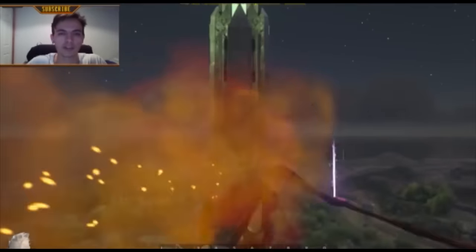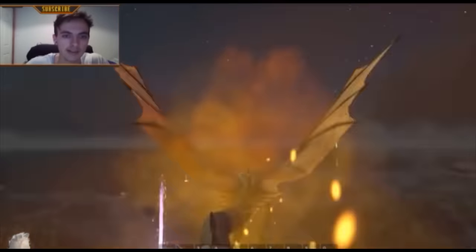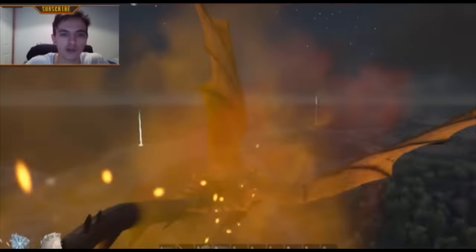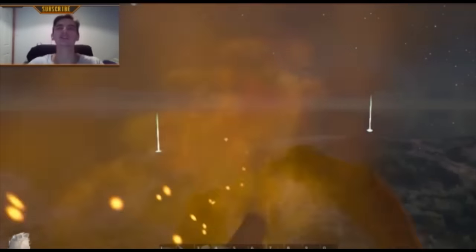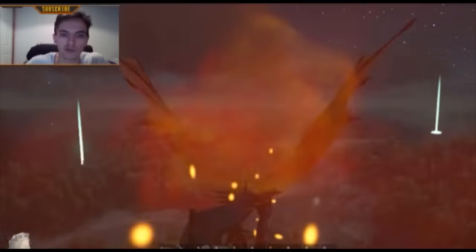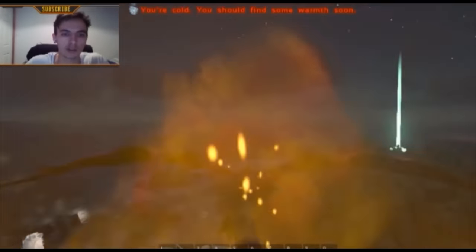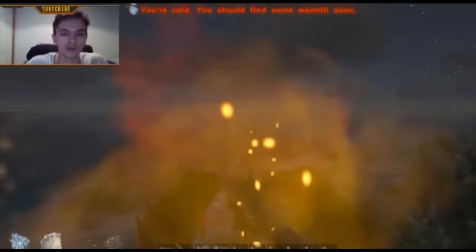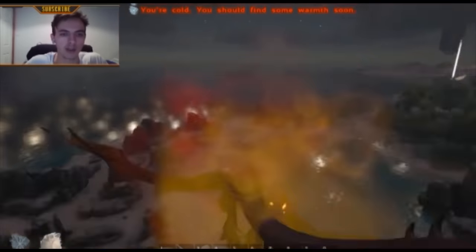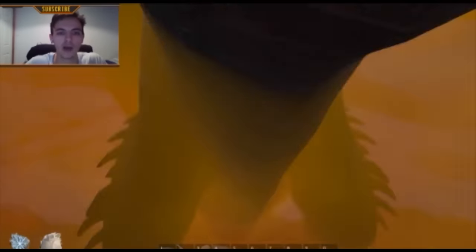Then you press the space button and he goes up. If you don't press the sprint button this is how fast he flies, but if you press it this is the super speed he reaches. Wow, this is the craziest speed for a dragon I've ever seen — it's so quick everything is starting to lag a little bit. Anyway, that was everything on the max speed.